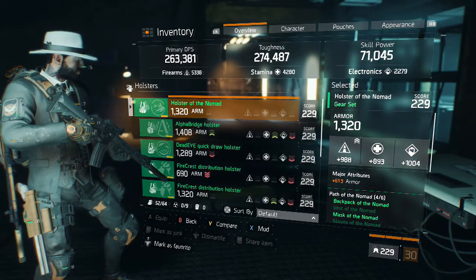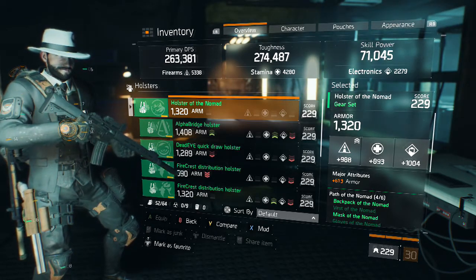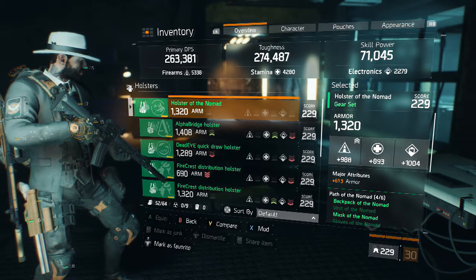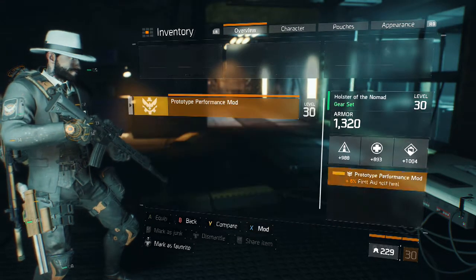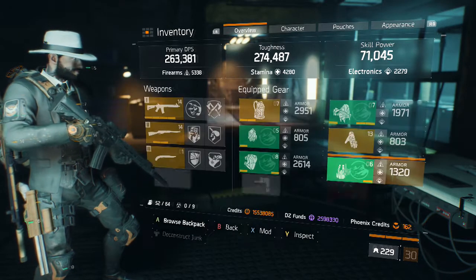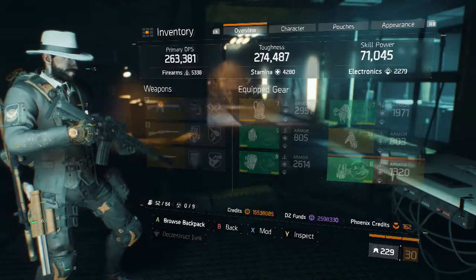Last but not least, the holster has 1320 armor plus a 613 armor major attribute, so somewhere around 1933 total armor. Firearms is 988, stamina is 893 which is pretty low but the armor makes up for it, electronics is 1004, and the mod is 6% first aid self-heal.